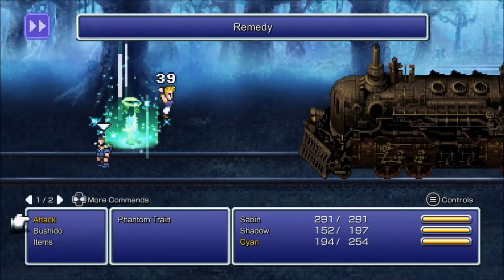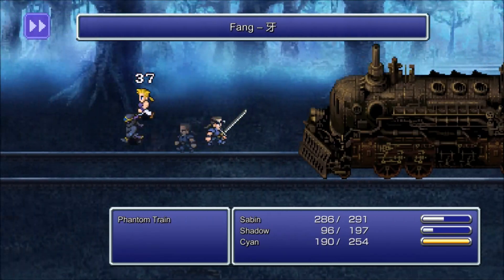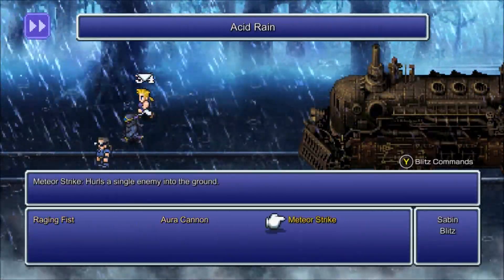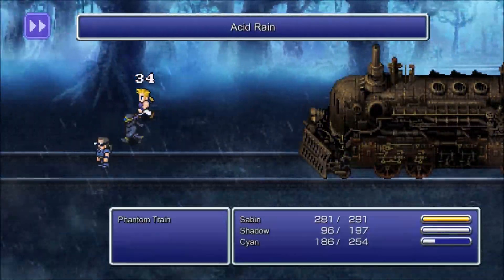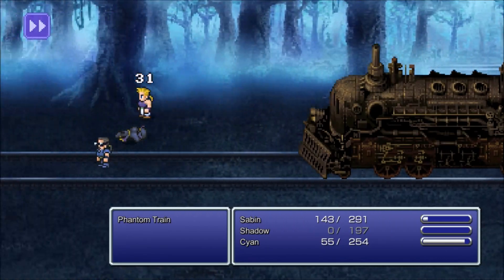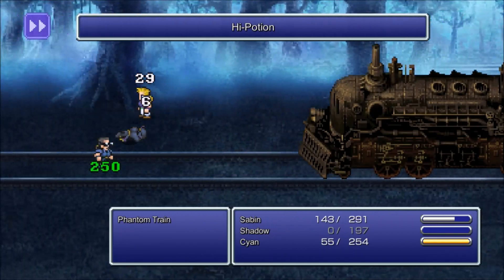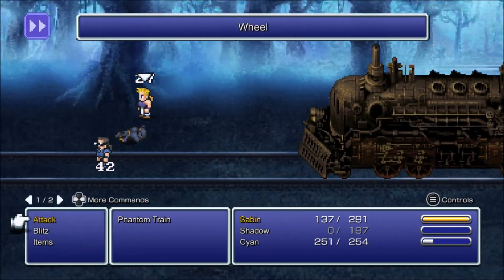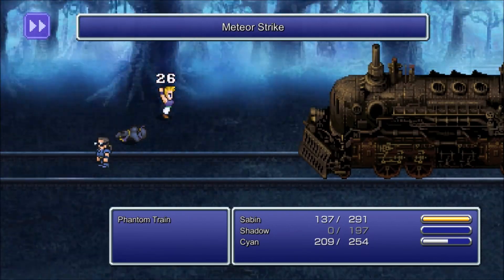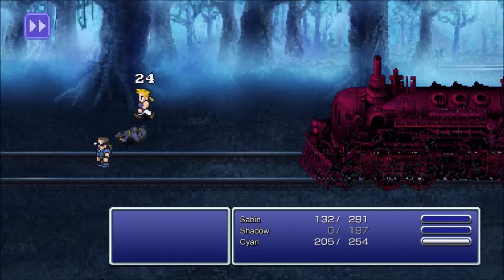Let's use a Remedy. We got one, might as well. It's funny because Meteor Strike actually did more to this thing. Oops, I screwed up there. Wow, that did a lot — it made it rain on us. Alright, let's do this right this time. Suplex it again. There we go, got it. Phantom Train defeated.